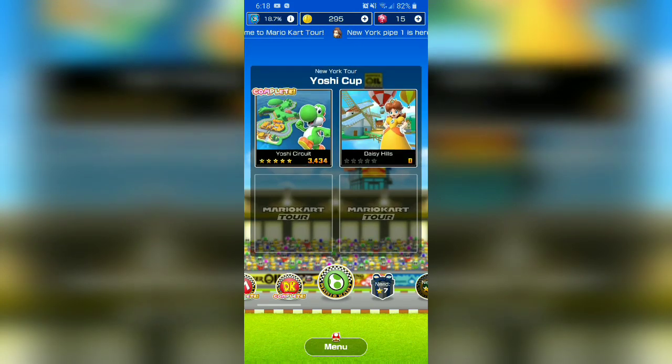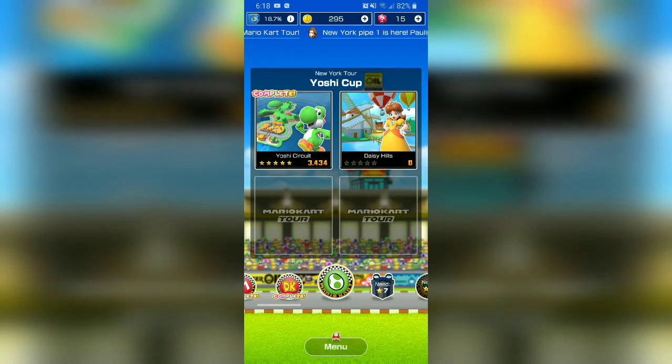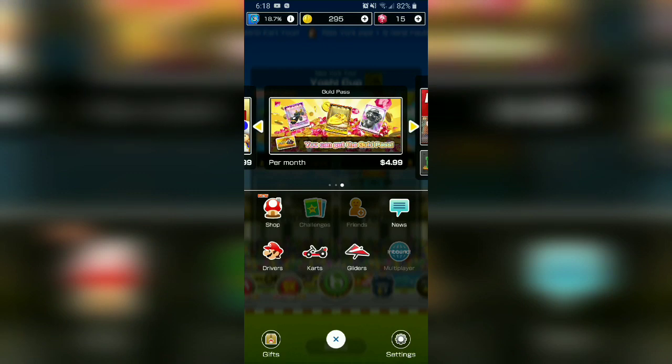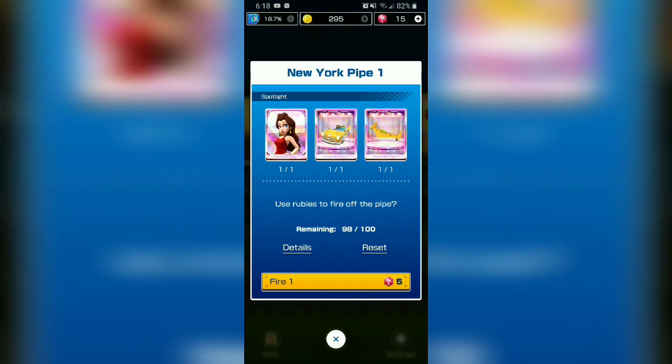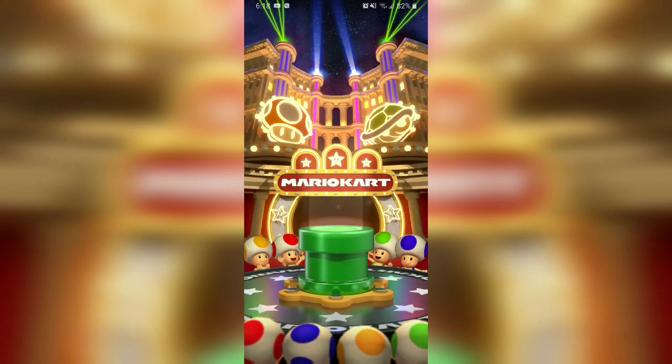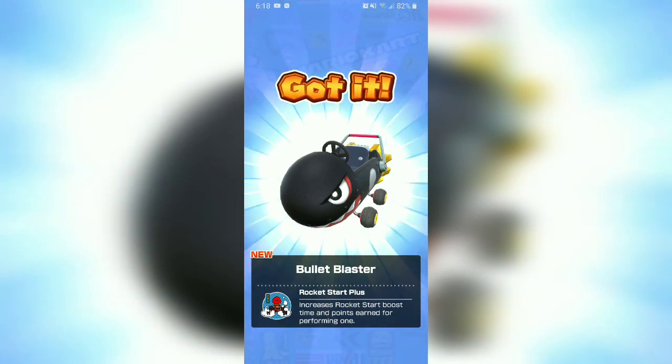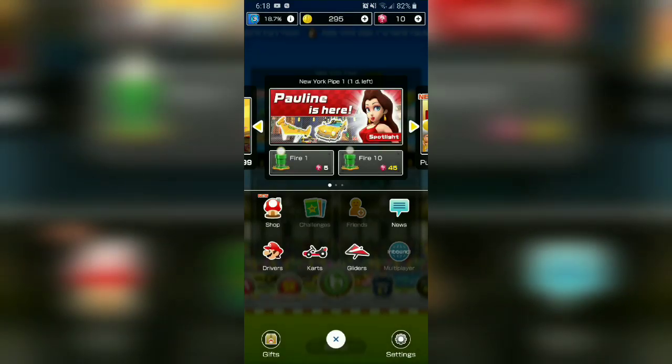Okay, so we've got Daisy Hills now. I'm trying to check what all we have. Let's go ahead and use one of these — why not. We got a Bullet Blaster! This thing looks awesome. Rocket Start Plus — it increases your rocket start boost. It's definitely my new cart I'm going to be using.